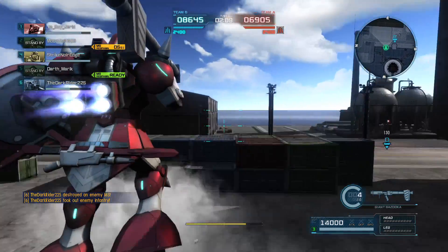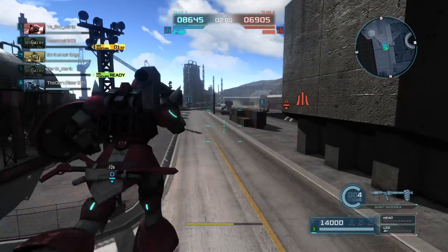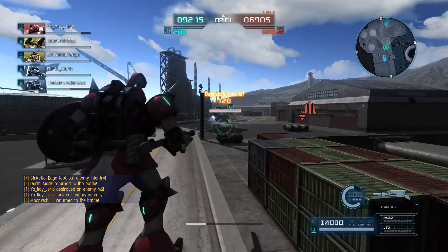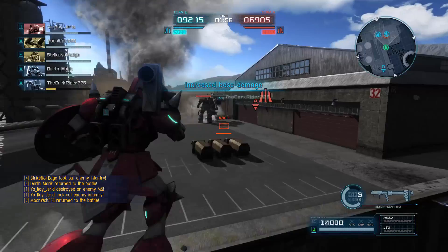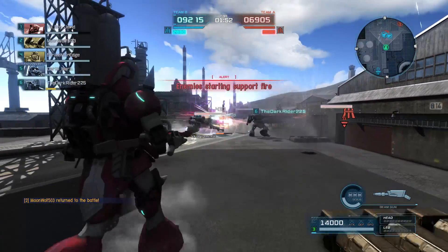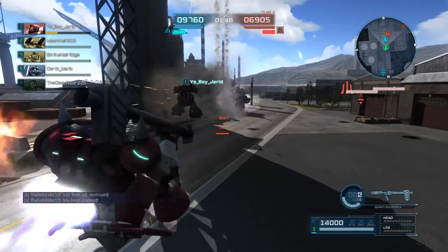Ganeas is a pretty good machine. That looks like a high-mobility Gelgug backpack — I think it is. It's a design I definitely know. If I land every shot with the beam gun I might be able to stun, but that's easier said than done, especially against an extremely mobile target like that one.